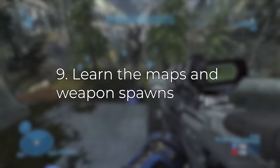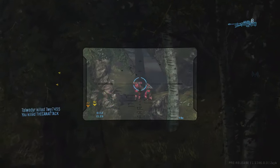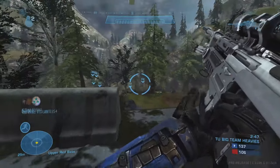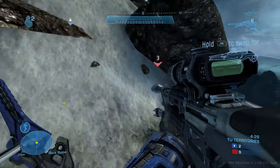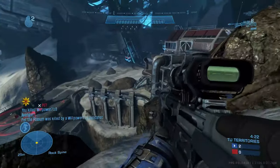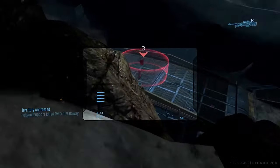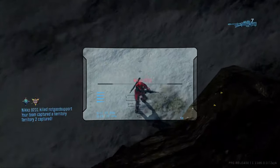Tip number nine: learn the maps and weapon spawns. In Halo, like other arena shooters, this is especially important. You need to learn not just the map layout and choke points, but also where power weapons spawn and their respawn timers so you can contest them when they come back. Being able to consistently pick up the rocket launcher or sniper makes a huge difference — even if your DMR aim isn't perfect, having those power weapons lets you win fights anyway.